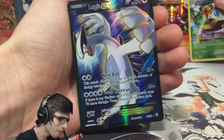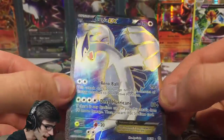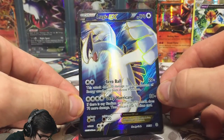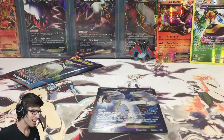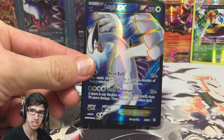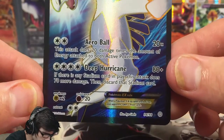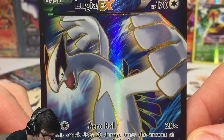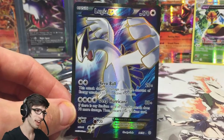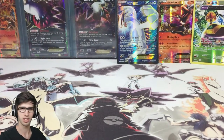DUDE! No freaking way! You have to be kidding me! LUGIA EX FULL ART! I was literally just saying I needed this for my set. We ask and you shall receive, my God. Check this card out — Lugia EX Full Art, 170 HP with Aero Ball and Deep Hurricane. This card looks so good. Let me know in the comment section below what you guys think of this Lugia EX Full Art. I can't believe it — two packs and two awesome pulls: we got a Houndoom EX and the Lugia Full Art, not to mention we got a Reverse Rare as well in that one pack.